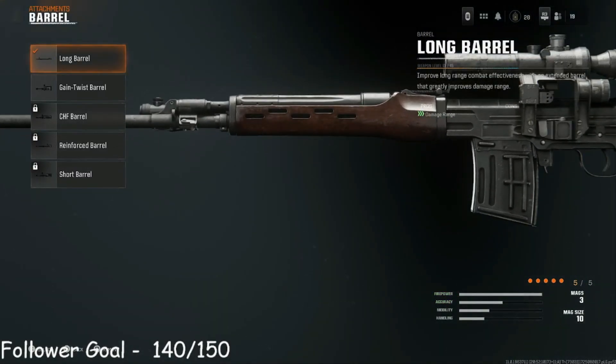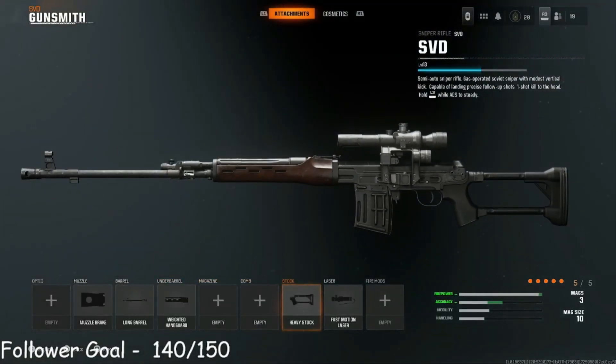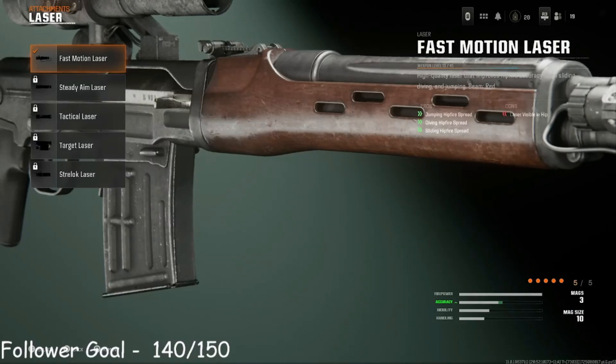Then we have the long barrel that increases damage range — you definitely want to use that. And then the weighted hand guard for more recoil control, because it is a semi-auto and you always need that recoil control. Right now I have the heavy stock for flinch resistance because the flinch is mad strong in this game, and the fast motion laser in case you want to try some dolphin diving, no scopes, whatever. It also increases hip fire spread so you can get lucky with some cross-map shots.